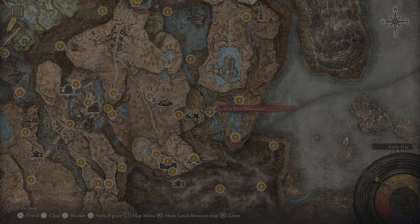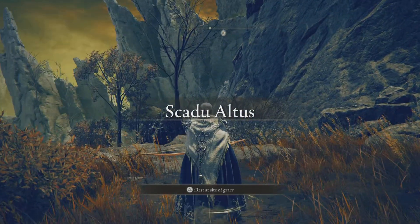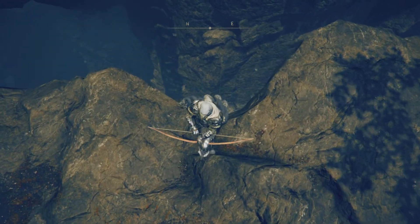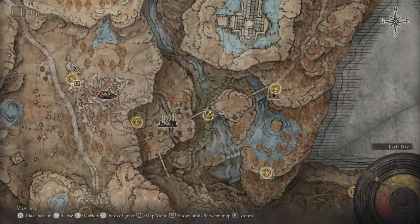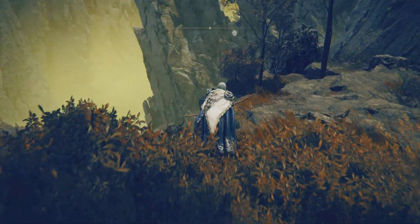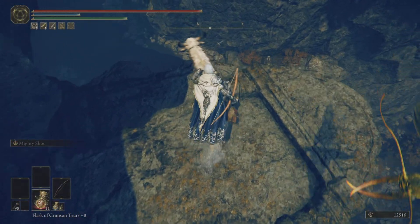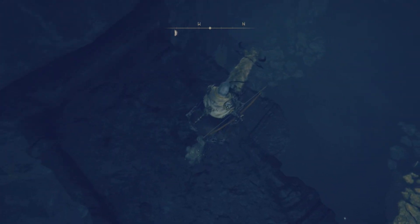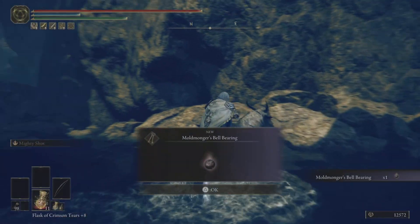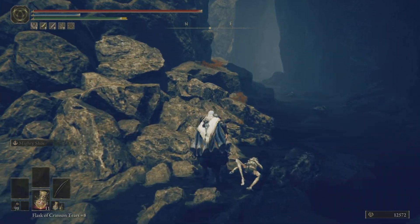From Bonny Village, come straight through and touch the Recluses' River Downstream Site of Grace. This one is easy because the pot is right there — you turn around and see it hanging on the cliff. Easy peasy! We have to go down to get it, so we make our way down from here. And here's the Mold Monger's Bell Bearing — pretty good! That unlocks fly mold from the Twin Maiden Huts.